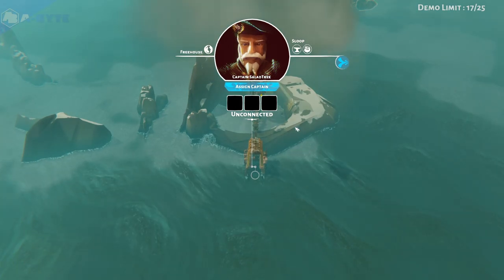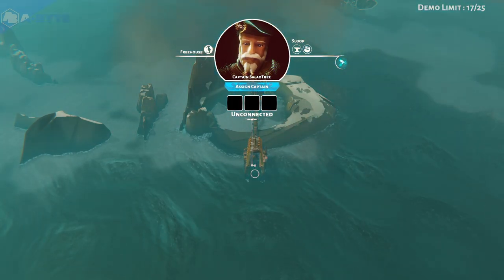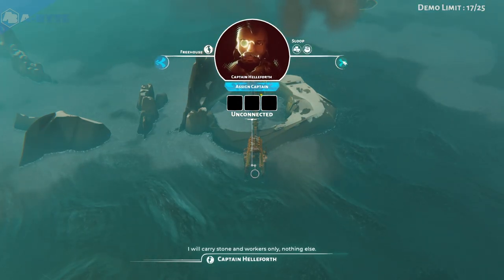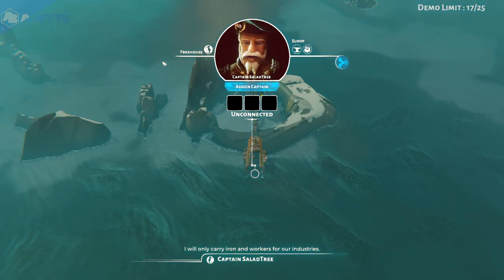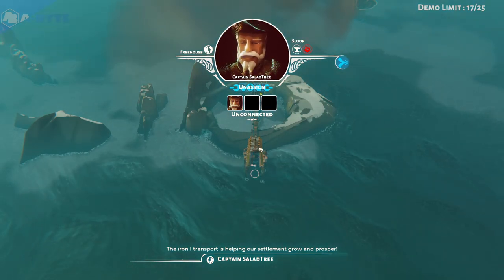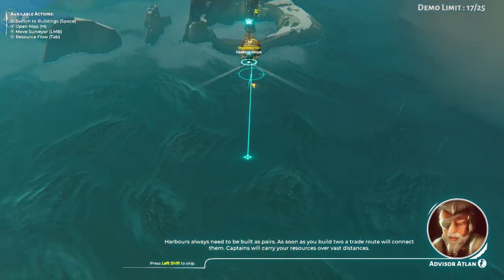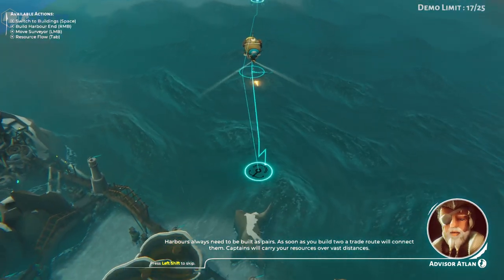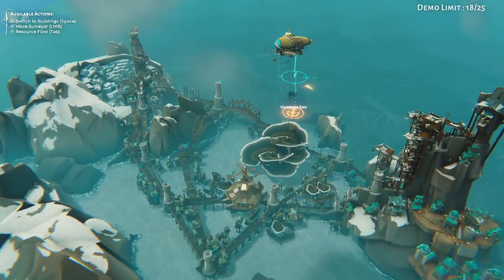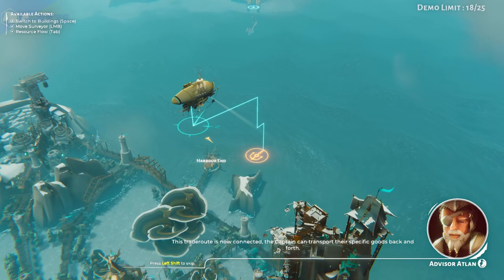Several captains are now available. Each captain holds specific resources. For this trade route, iron is required, but wood is also recommended to expand the mine later. One captain will carry stone and workers only. Another will carry iron and workers for our industries. Harbors always need to be built as pairs — as soon as you build two, a trade route will connect. Captains will carry your resources over vast distances. This trade route is now connected.